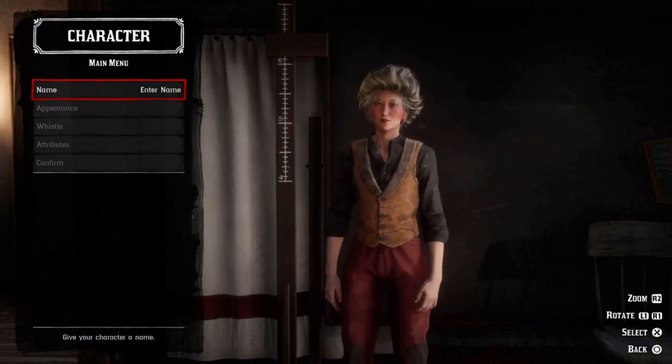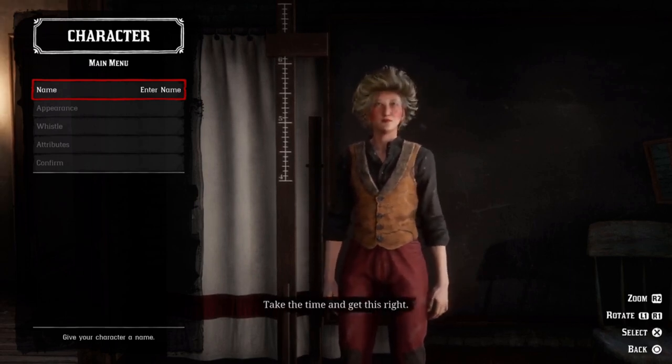Next, you can choose a name for your character. This name literally means nothing, as you're not going to see it when you're playing.